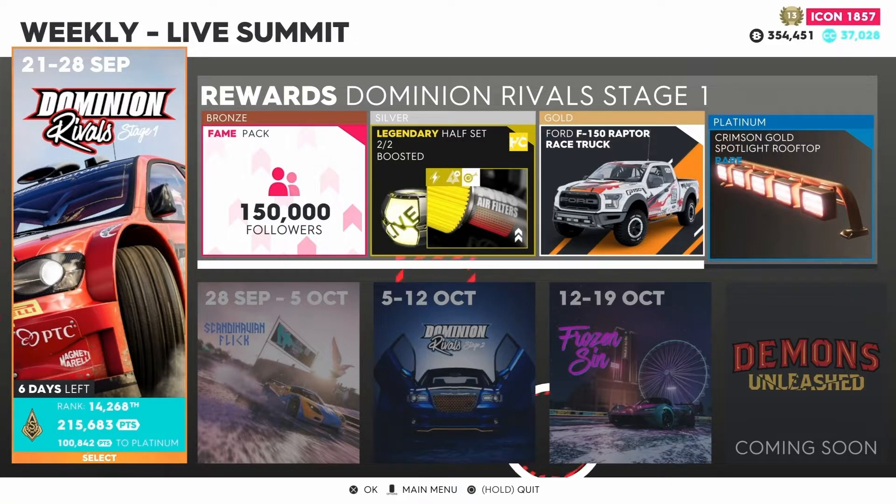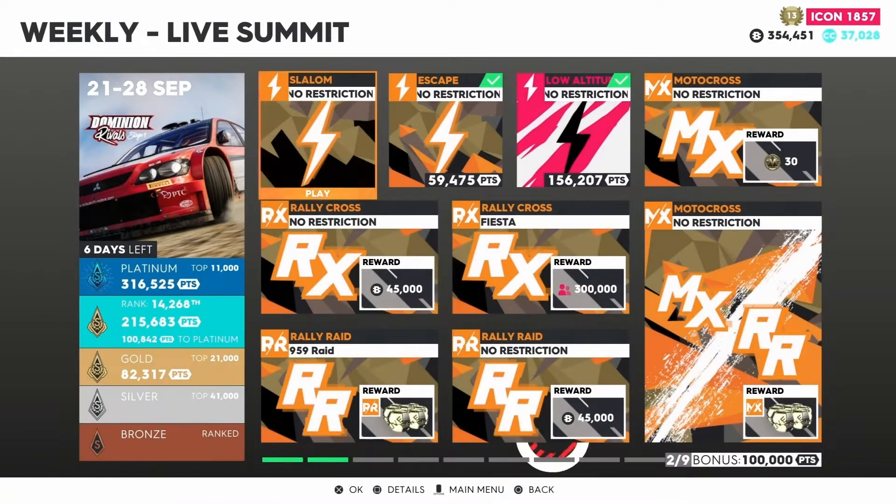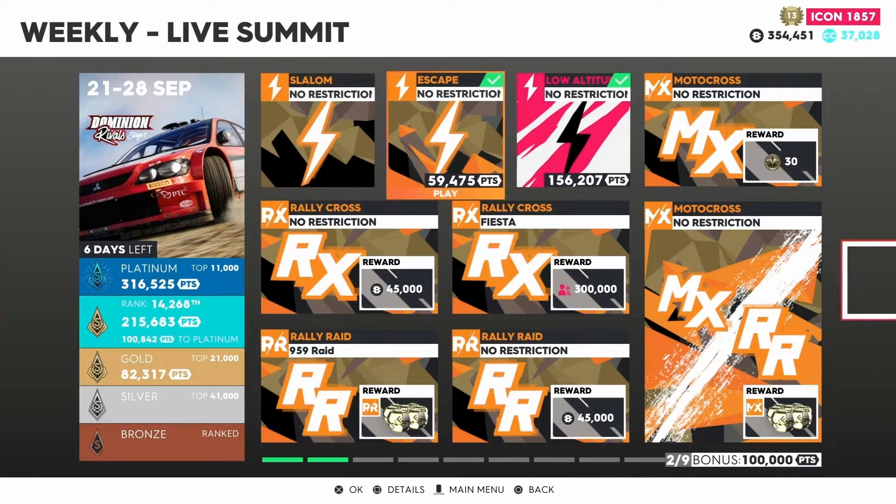The next four rewards in Dominion Rivals Stage 1 include a fame pack and 150,000 followers, a legendary half-set boosted in the hypercar discipline, an F-150 Raptor race truck as the gold reward — a perfect second-generation 2016 model — and a platinum crimson gold spotlight rooftop as a rare vanity, usable on any pickup truck.